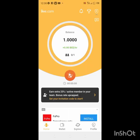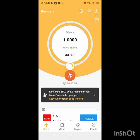Write it in. I want to give you a sign-up bonus of one B. All you have to do after login is start mining — just tap on this B, and it should be showing 'start mining.'